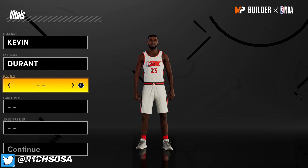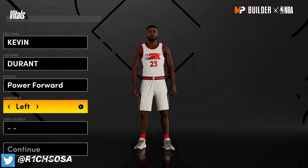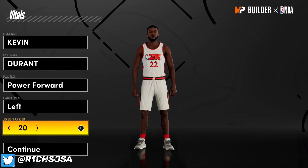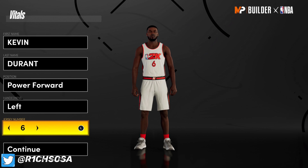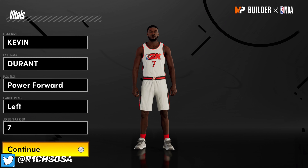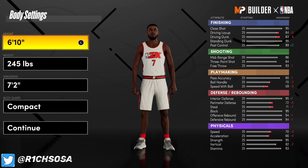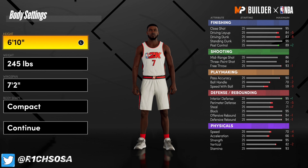When it comes to the position, I'm gonna change it up a little bit. He is normally seen as a small forward, sometimes even a power forward — he can even play center if you're using him right because of his height — but we're gonna be going with the power forward. When it comes to the height, you could go with 6'10". There are two different versions you could make with this build.